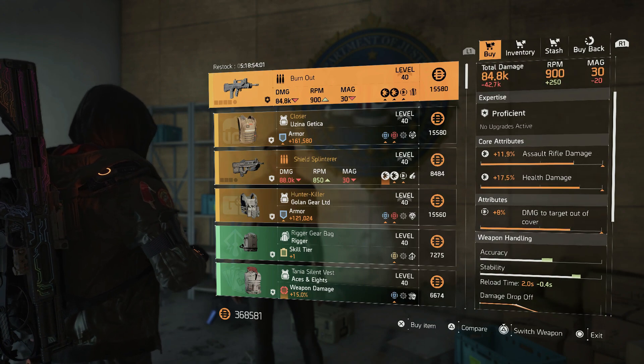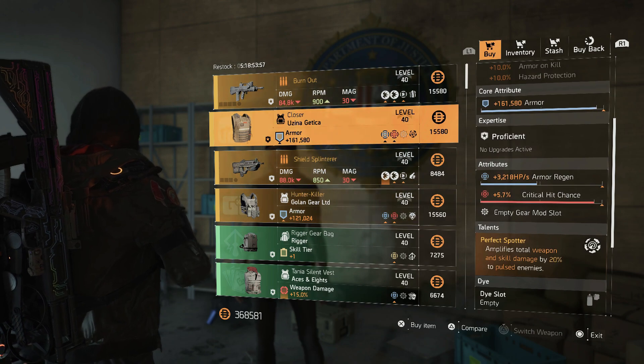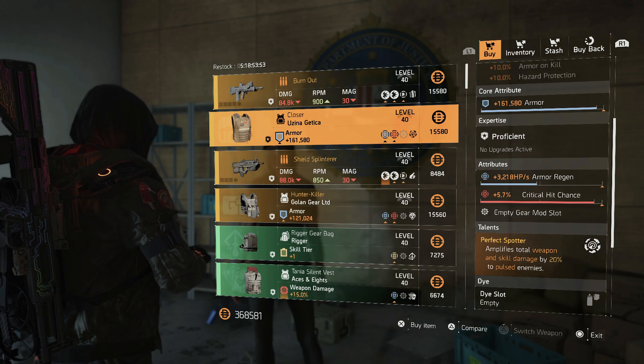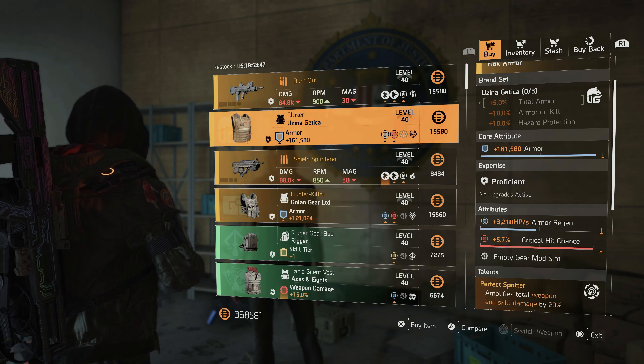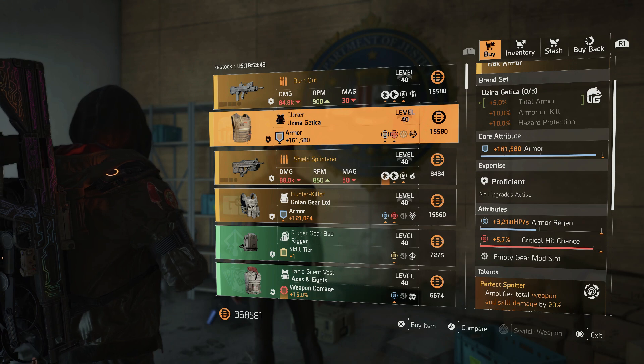You could buy this here or you could buy it at the Countdown vendor. She also has the Closer chest piece with armor and crit chance — you can put crit damage on there. It's one piece that I typically use on some of my tank and DPS spotter builds. This would definitely be a pickup of the week.